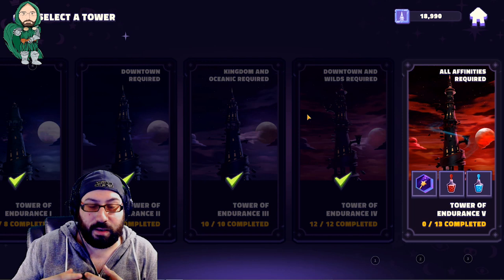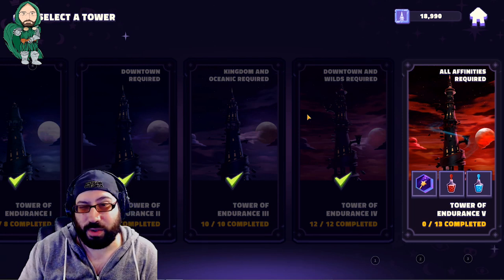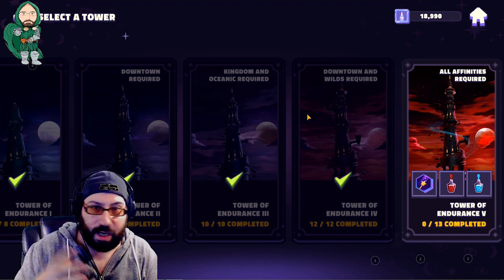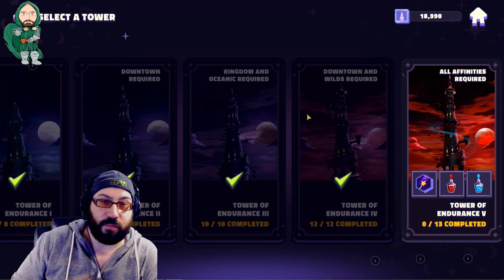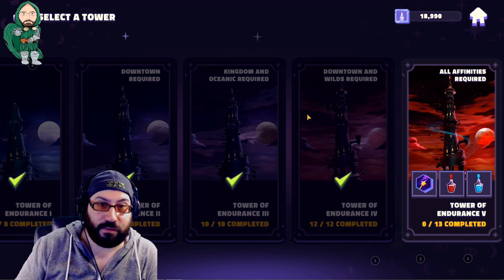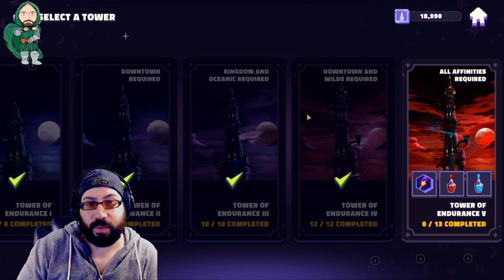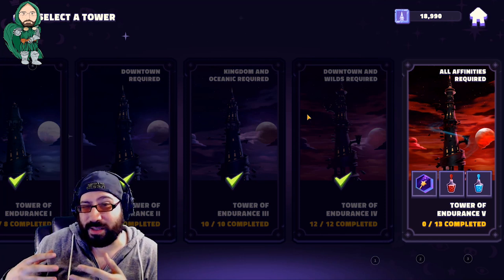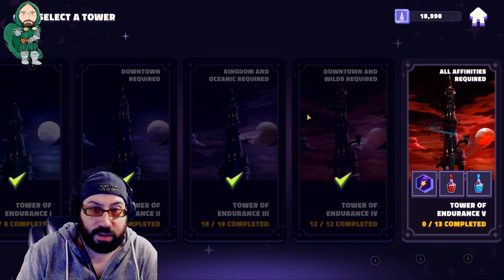Tower 3 is a 10-node tower that requires characters from both the Kingdom and Oceanic affiliation tag. The good news is, if you've been following salient advice from some of the content creators in this game, myself included, you will probably be working on a handful of the Kingdom characters to begin with, which is going to be great because they're going to carry you through some of the better parts of this challenge.